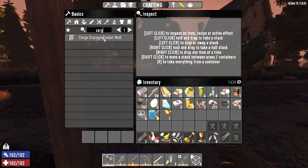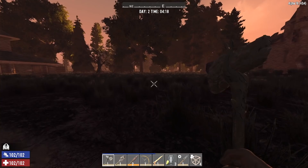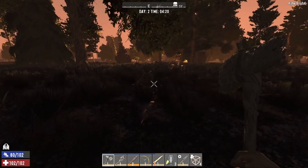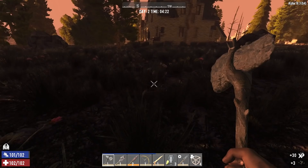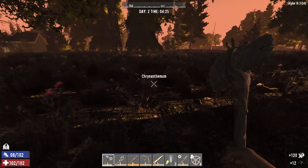To craft the cargo storage pocket mods we're going to need four sewing kits, which we have, 60 pieces of cloth, four things of duct tape, and eight pieces of leather. I've got six pieces of cloth on me and we can get the rest on the way to the trader by picking up cotton — it's one to one, so we basically need to get 54 pieces. I'm going to try and get a little more than that though, because if I can find duct tape today I'd also like to try and craft some cloth armor.